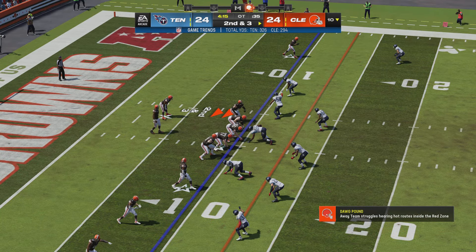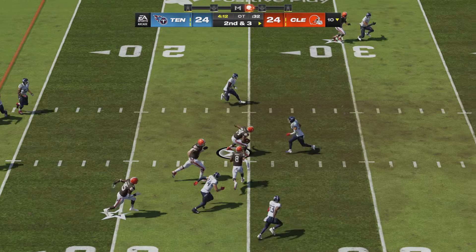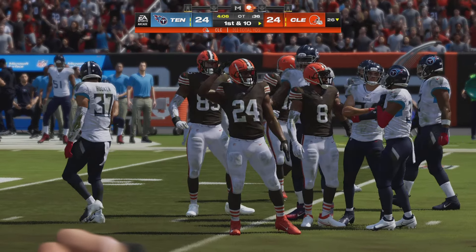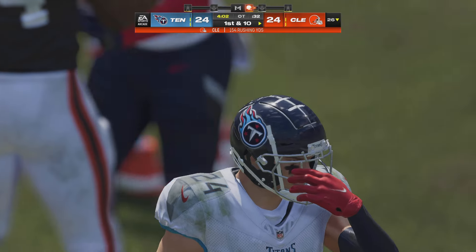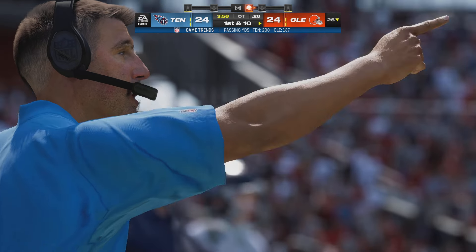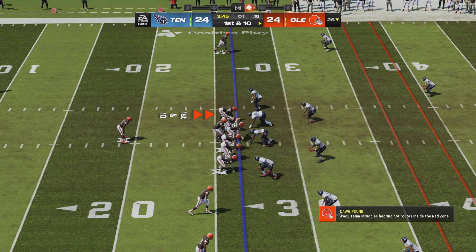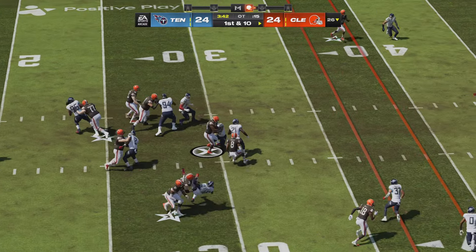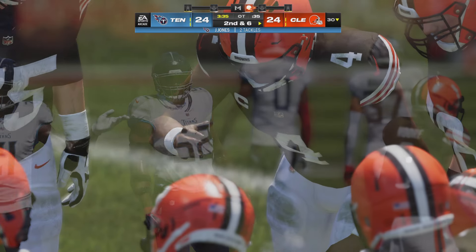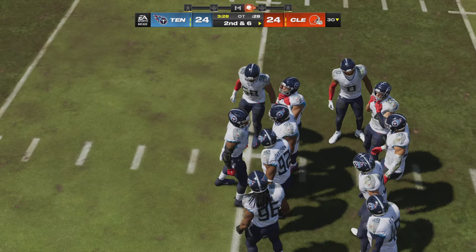Second and three — here's Chubb on the read option — pushes ahead and works it across the 25 before being tackled, good for a gain of 17. Just what the Browns needed. This guy does not go down easily. On first down they'll run with Chubb — picks up about four. That was simply an offensive line winning the battle up front in a big way, giving their guy in the backfield a nice lane to hit.